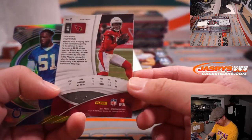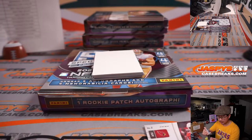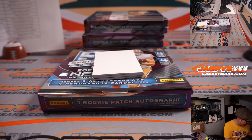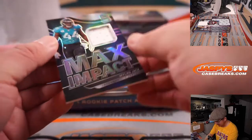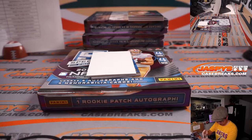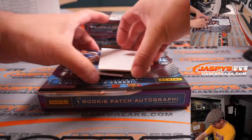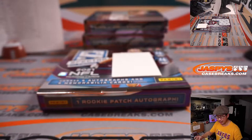Alright, we got DeAndre Hopkins, 11 out of 25 for the Arizona Cardinals. And 5 out of 30, a die cut for the Colts. I think Arizona is a number block team — that'll go to Arizona 1, James. And your hits: we've got Miles Jack, 30 out of 99, Max Impact for Harry and the Jaguars. And back here is Josh Palmer for the Bolts — three color patch and autograph, Chargers. Harry for the Chargers, 36 out of 75.